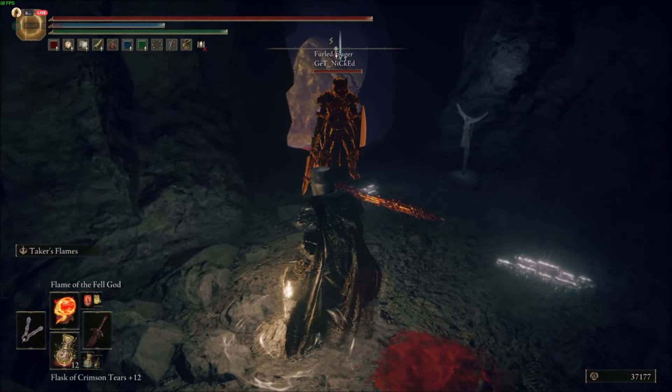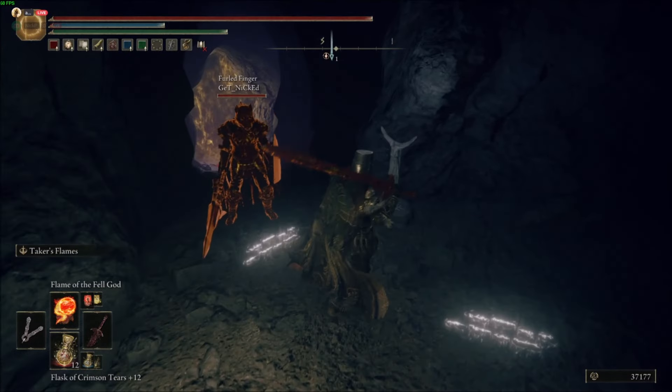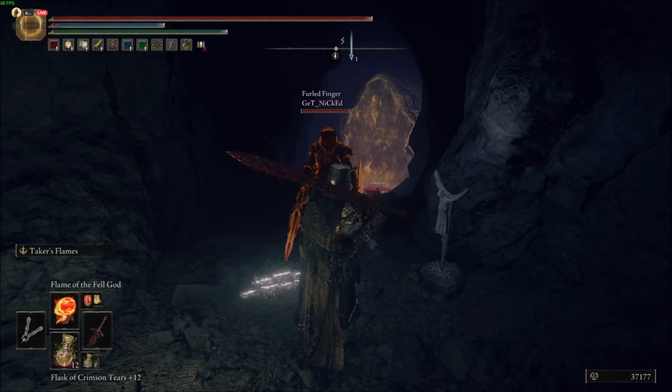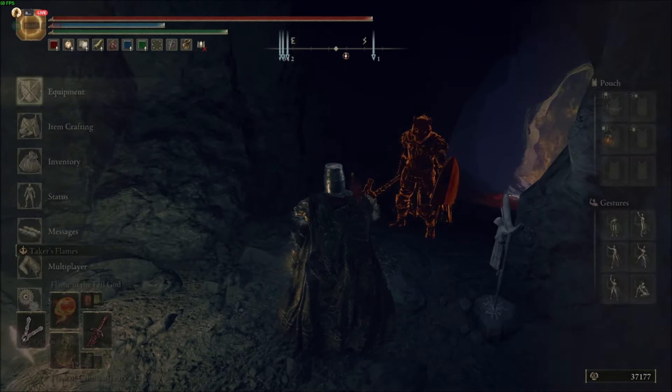Today I have a quick video on how to leave items for your friend in Elden Ring. Right off the bat, you need to be able to summon them into your world, and you need to be in an area where you haven't killed the boss. I've made another video on how to do that, so I'm going to link it in the description.